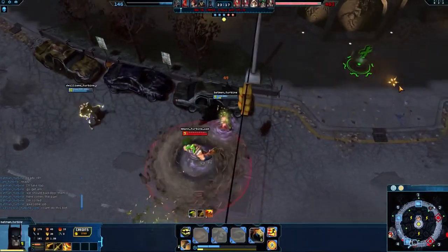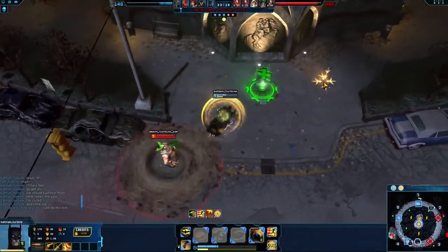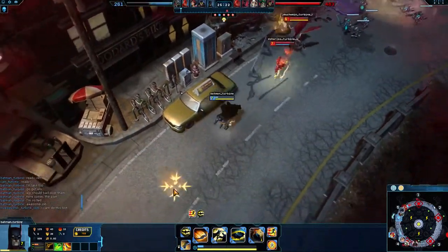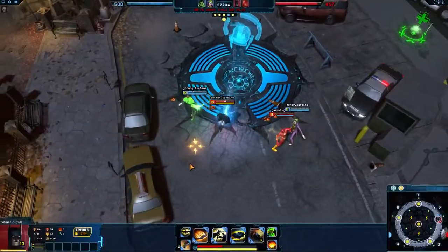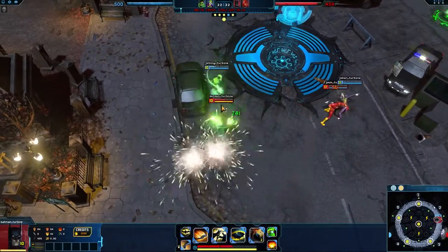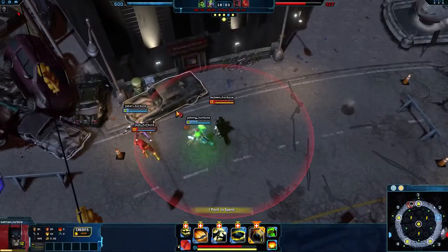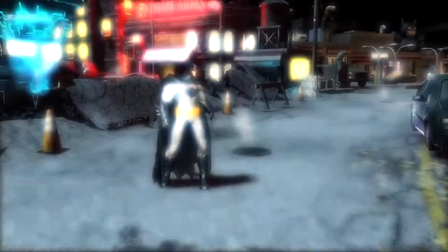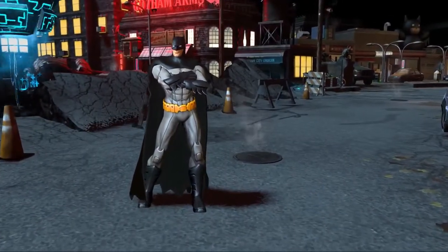When choosing stolen powers, super speed is a must. With no other means of escape, Batman is reliant on using this stolen power to get out of his opponent's range. Other stolen powers to consider are Consumed Matter to narrowly escape death and Detonate for the added damage to secure a kill. Prey on your enemies from the shadows as Batman.